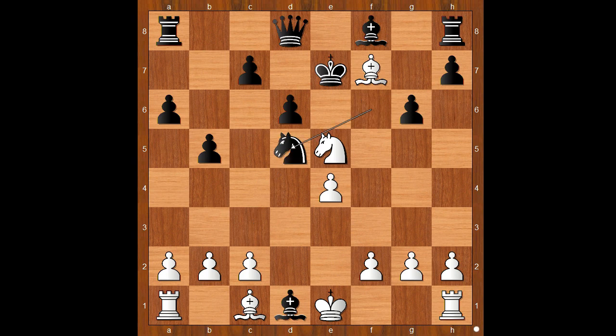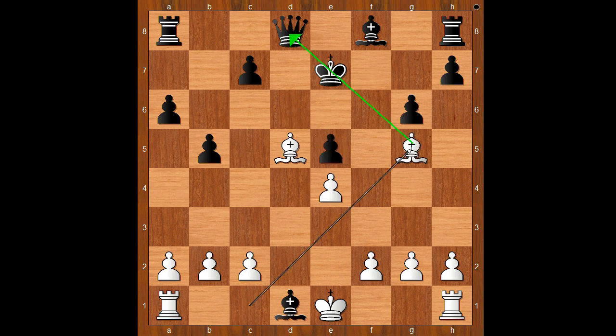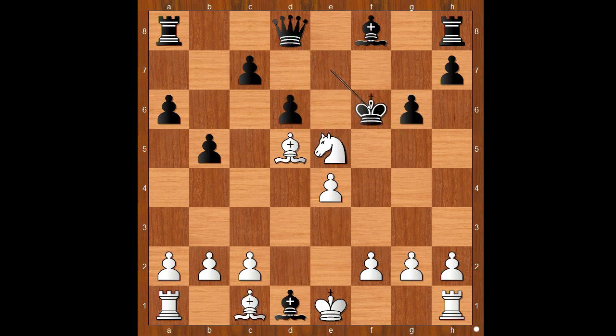Then knight takes on d5. Bishop takes on d5. And now, if d takes on e5, then bishop to g5 check. Let's take it back. If in this position king to f6, then still bishop to g5 check. And after king takes bishop, knight to f7 check.